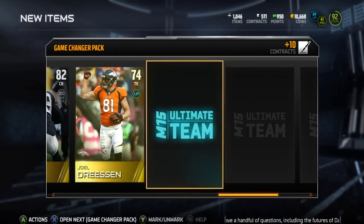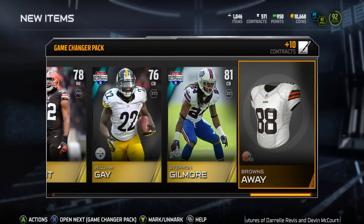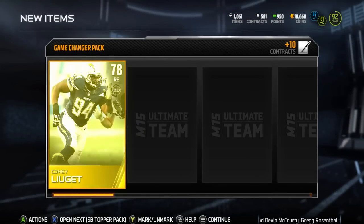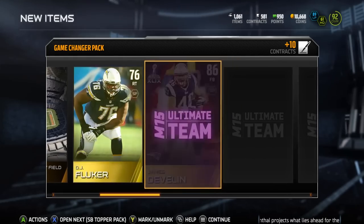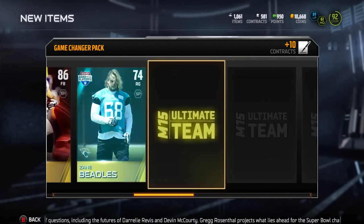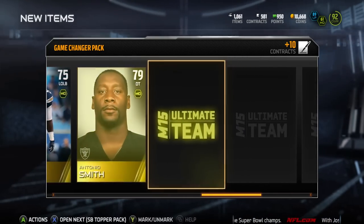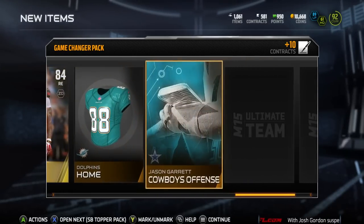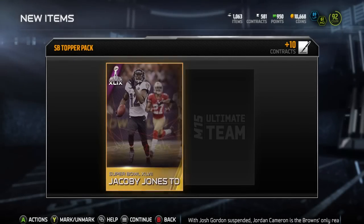Believe it or not, I don't think they're going for that much. I bought one of my cards for like 26-something thousand coins to complete that set. I know that Malcolm Smith or whatever his name is was going for like maybe 30-something thousand. So you can pretty much complete that set to get that 96 overall Julian Edelman pretty easily, and I will have you a gameplay showing you exactly what he can do.